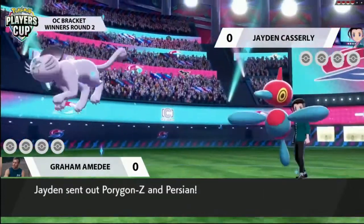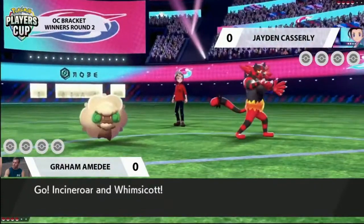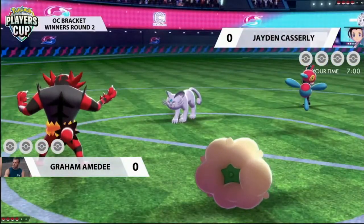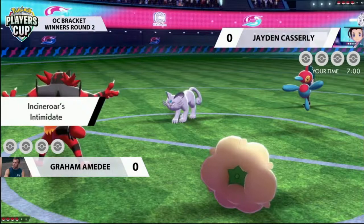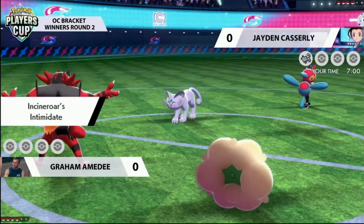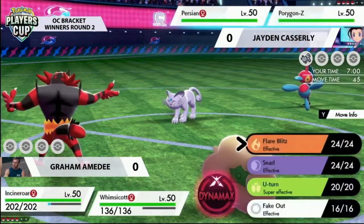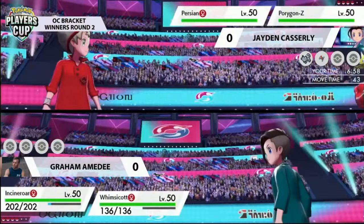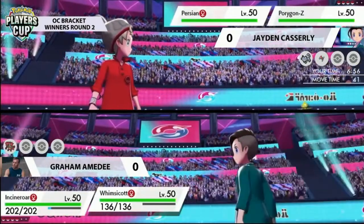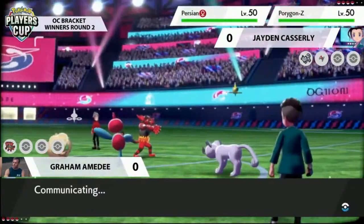Jumping into game one of this set, it's going to be the Alolan Persian and the Porygon-Z — one of my personal favorites. Graham has opted to bring the Incineroar and the Whimsicott. We talk about fake out Pokémon in the form of Incineroar, but don't forget Persian is well known for using that move and causing so much disruption, not just on its first turn with fake out but also with its follow-up Parting Shot or other stat-lowering moves.